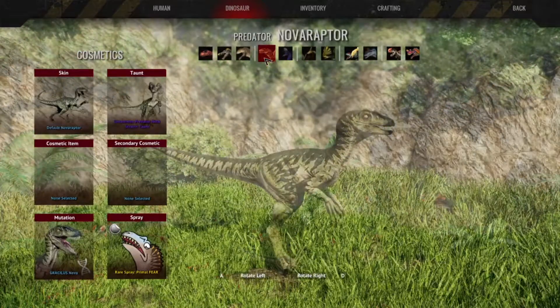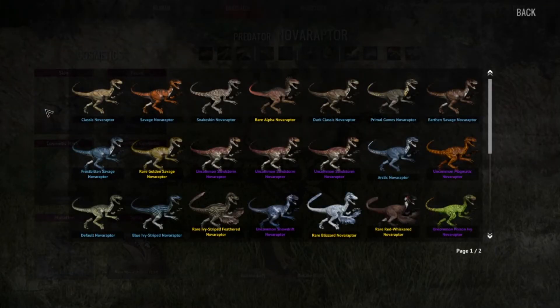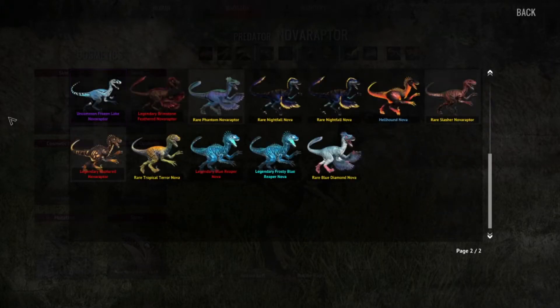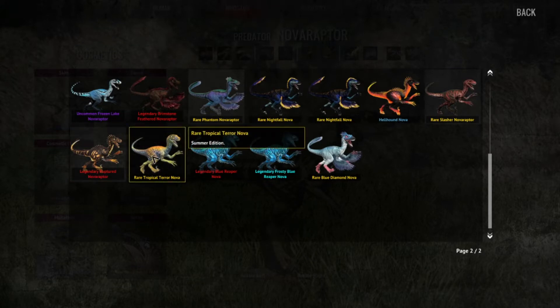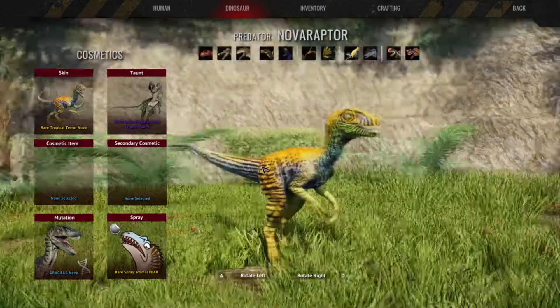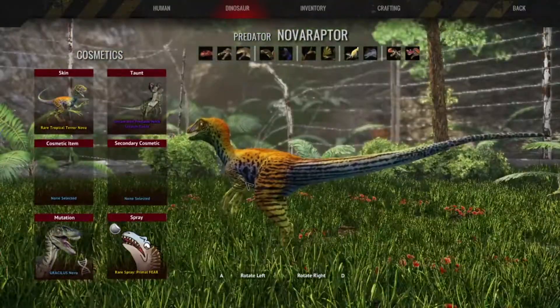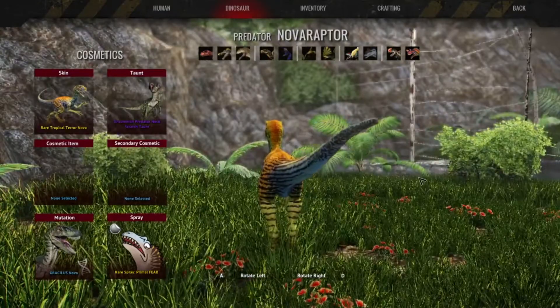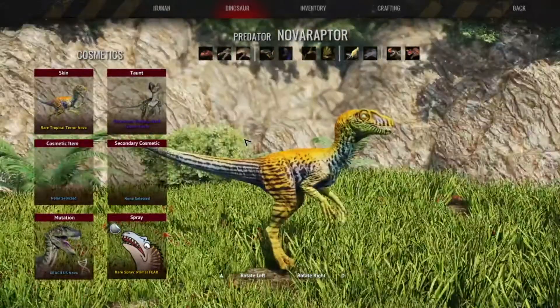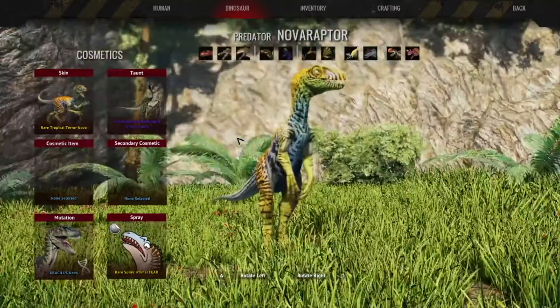Next up, the Nomaraptor. Like the others, the Nomaraptor did not receive any new mutations, but it got a few skins. Let's start with the Rare Tropical Terror — Summer Edition. It's a very, very vivid skin, and personally I think it's beautiful. It's absolutely gorgeous. I could look at it all day.